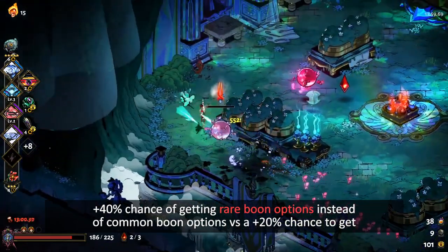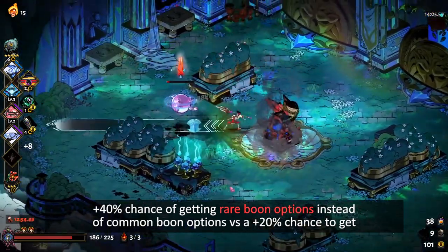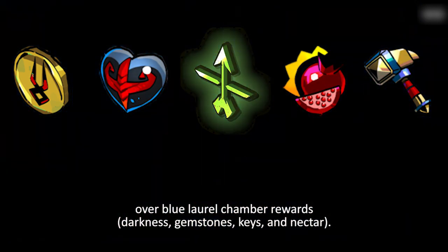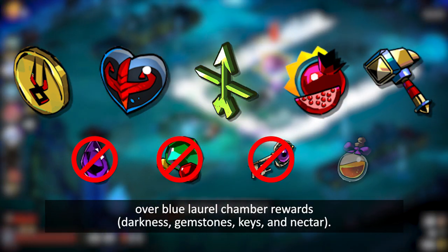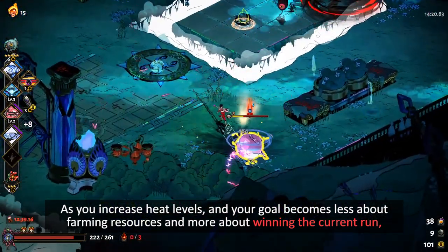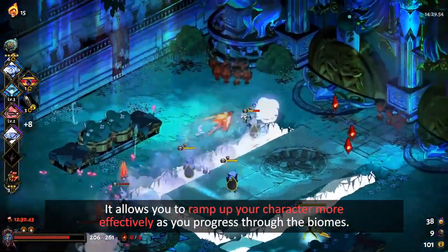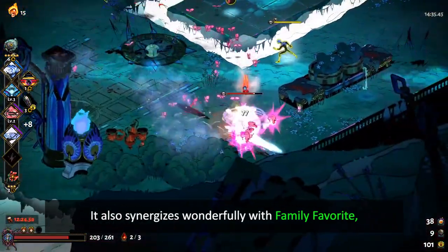Olympian Favor vs Dark Foresight: plus 40% chance of getting rare Boon options instead of common Boon options, versus a plus 20% chance to get Golden Laurel Chamber rewards — Money, Centaur Hearts, Boons, Palms, and Hammers — over Blue Laurel Chamber rewards — Darkness, Gemstones, Keys, and Nectar. As you increase heat levels and your goal becomes less about farming resources and more about winning the current run, Dark Foresight becomes the better option overall. It allows you to ramp up your character more effectively as you progress through the biomes, and it synergizes wonderfully with Family Favorite, sometimes serving you with 4 or even 5 different Olympians in your very first biome.